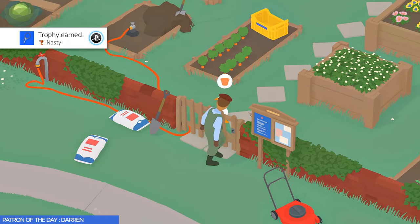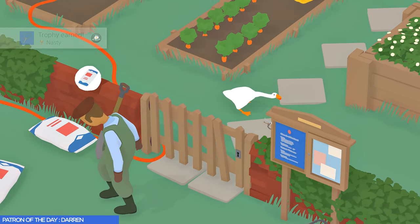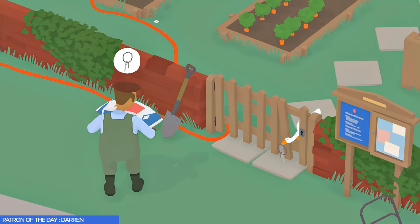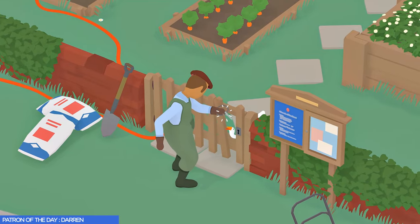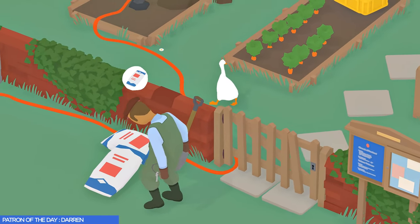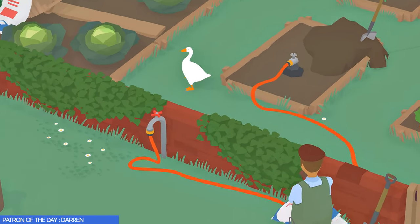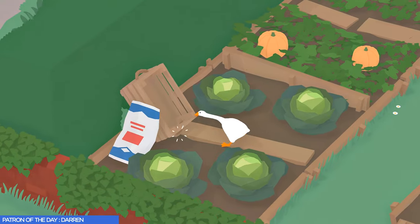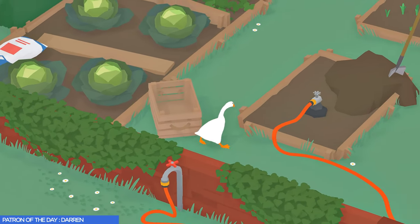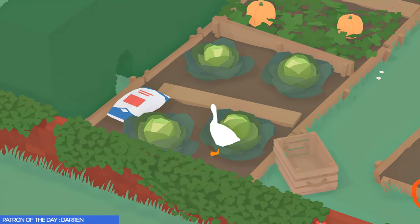You'll notice from time to time that we're completing part of a checklist. When I got the trophy 'Nasty,' it said 'lock the groundskeeper out of the garden' and a line went through the text — that's me checking that off my master to-do list for this area. We'll talk more about the to-do list once we get into our speed run at the end of this episode, but for now come over here, move this crate, and roll the cabbage all the way over to the picnic blanket. We have to do this to get a trophy called 'Yummy.'